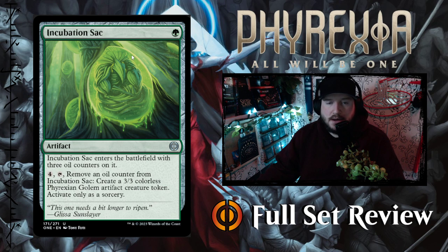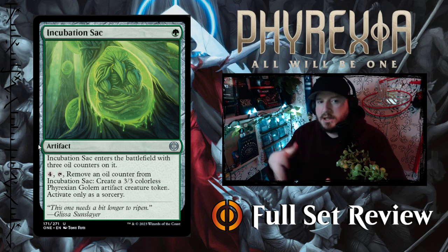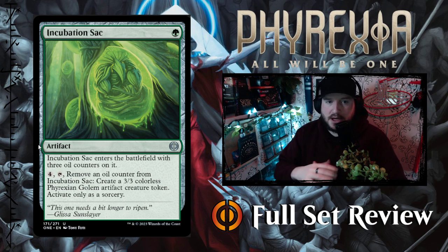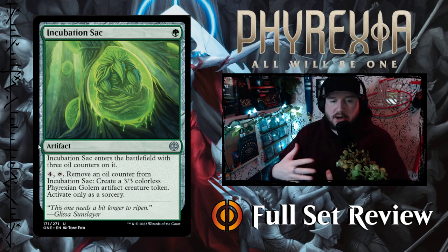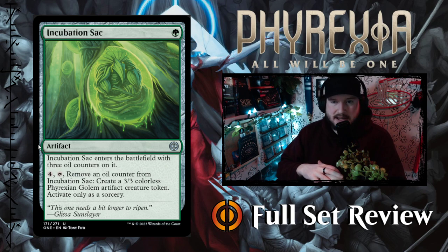Next up we've got Incubation Sack — 1 green for an artifact. It enters the battlefield with three oil counters on it. Pay 4 and tap it to remove an oil counter and create a 3-3 colorless Phyrexian Golem artifact creature token. Activate only as a sorcery. So you can continuously make 3-3s, but you have to keep proliferating to keep the oil counters up on Incubation Sack, and you're paying 4 mana every time for a 3-3. If you've got artifact synergies, this would be good since the 3-3s are also artifact creatures. Otherwise, it's middle of the road.